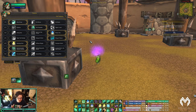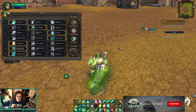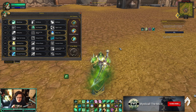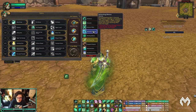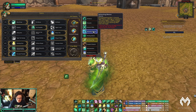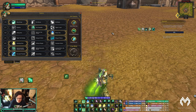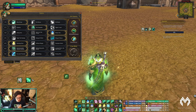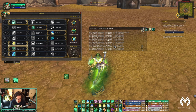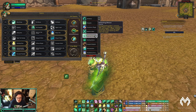In 9.1 Mistweaver got some changes to PvP talents — new ones and some revamps. Refreshing Breeze changed from increasing Vivify healing by 20% and refreshing Essence Font to: you now get stacks of Refreshing Breeze every time Soothing Mist heals, which increases the healing of Expel Harm and dispels an extra debuff. The Expel Harm hit for around 13k on myself — probably around 5k plus Gust of Mist on a target — so it's underwhelming in isolation.